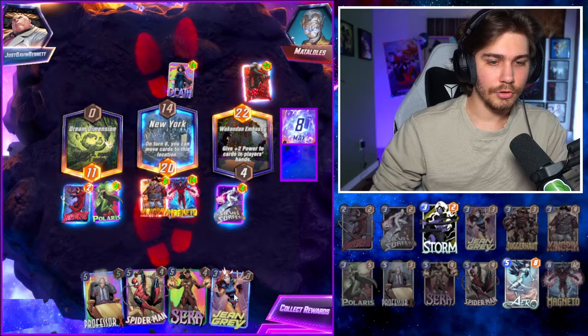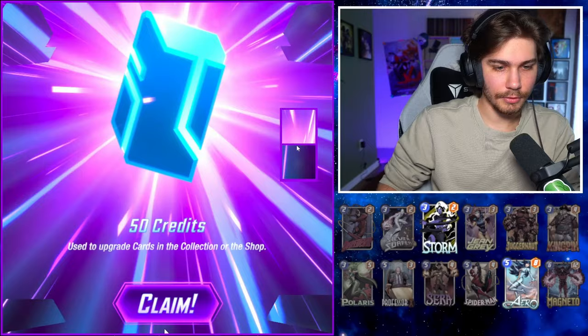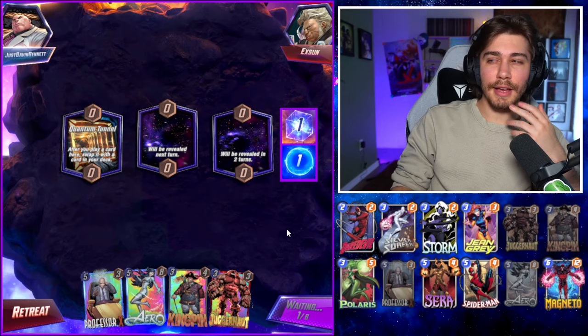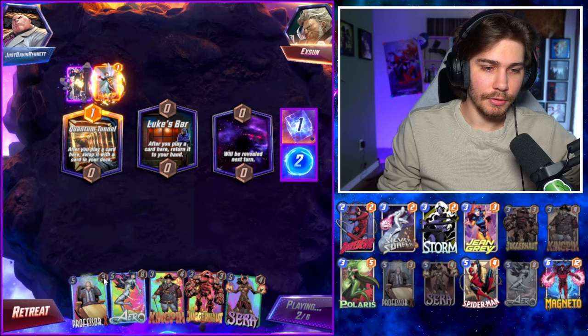Still no Jean — oh there's Jean Grey, there she is! Infinity Kingpin, let's go! We got another spotlight cache available, two left. Please no Dream Dimension. So tired of Dream Dimension — it is a hot location right now, there is no doubt. Oh gosh, okay — we can win Luke's Bar with Professor X.